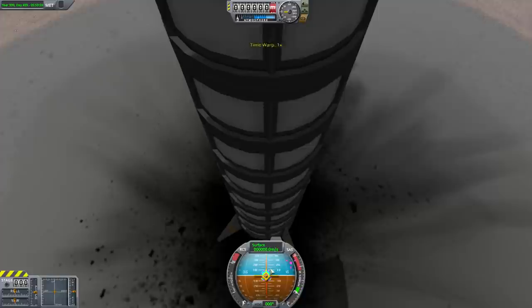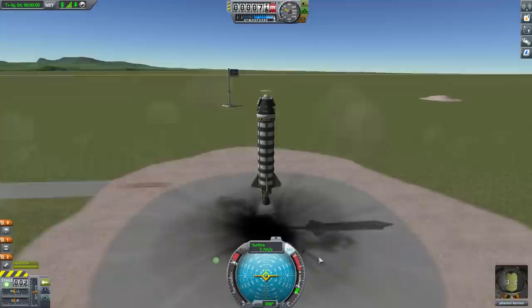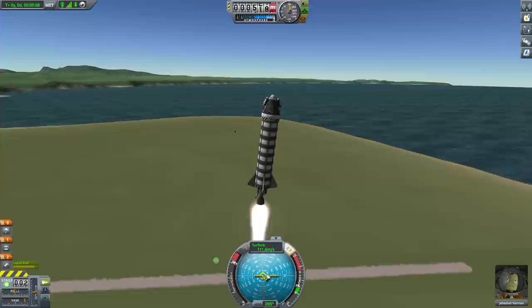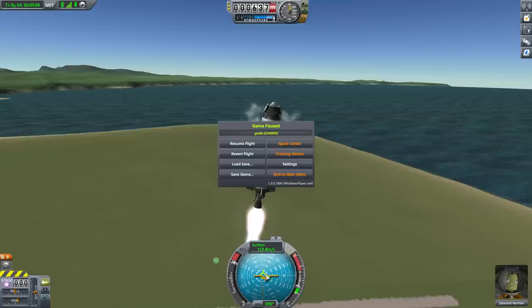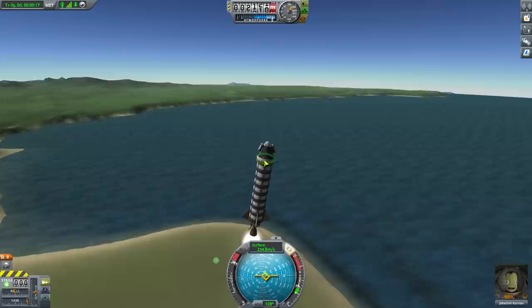We're going to revert to launch and do this again — I want you to stare at the nav ball, which is almost entirely what I look at. I'm flying by looking at the nav ball, not the ship. Again, SAS on, Z for full throttle, space bar. The nav prograde marker shows up immediately, indicating the direction we're moving — straight up, same as where we're pointing. When I hit 100 meters per second I start tapping D to shift over to the right. I accidentally hit the space bar and staged, so I need to revert again.